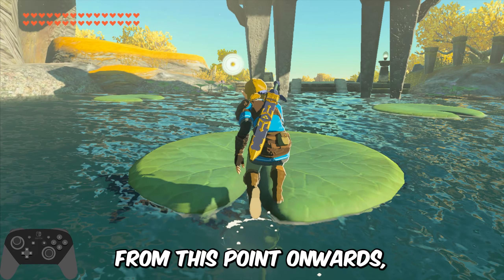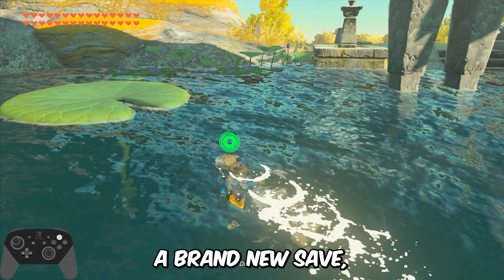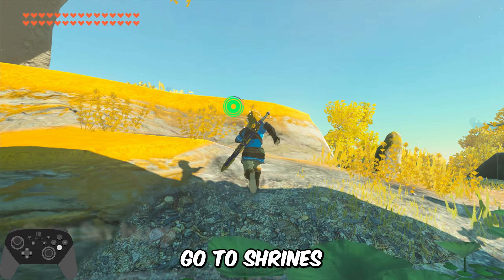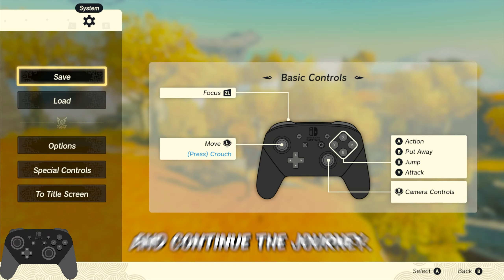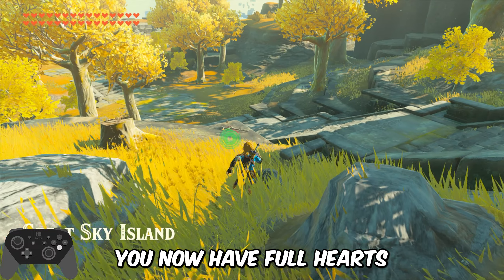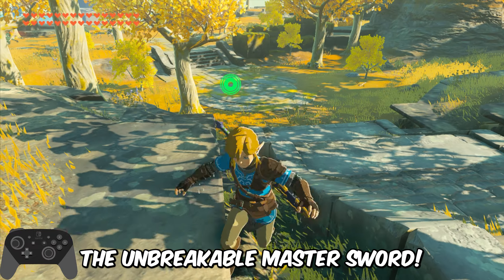From this point onwards, everything is just like a brand new game — we need to follow the guides, go to shrines to unlock the abilities, and continue the journey. There is something you should notice though: you now have full hearts and stamina, and also the unbreakable Master Sword.